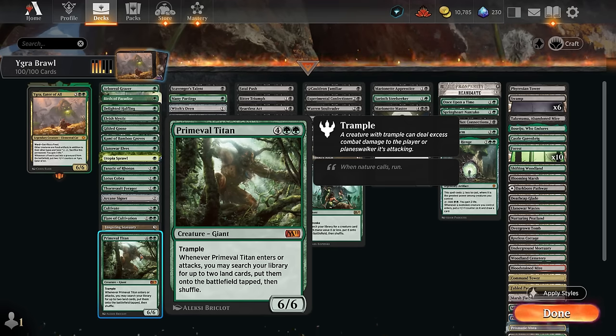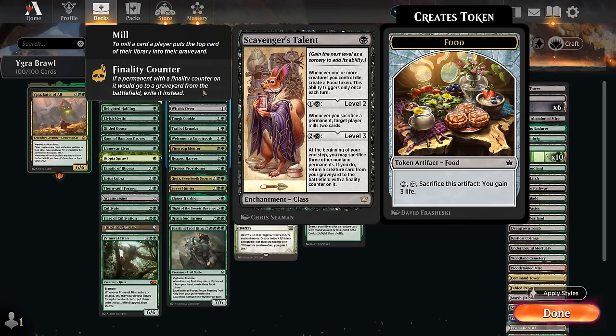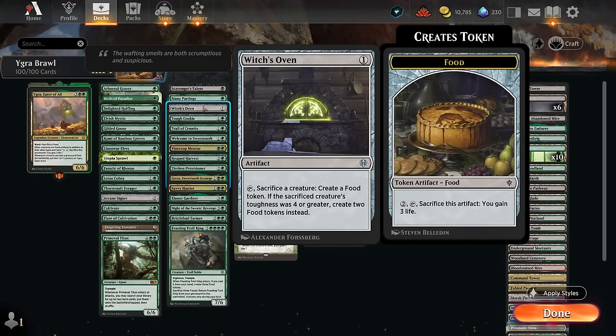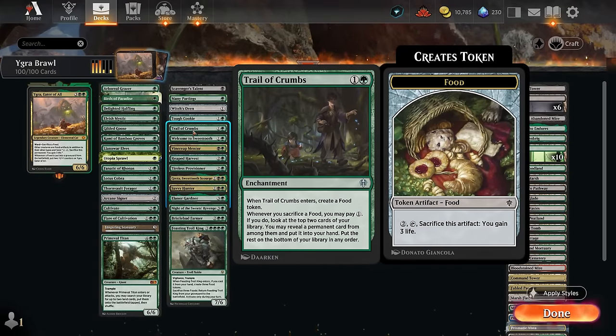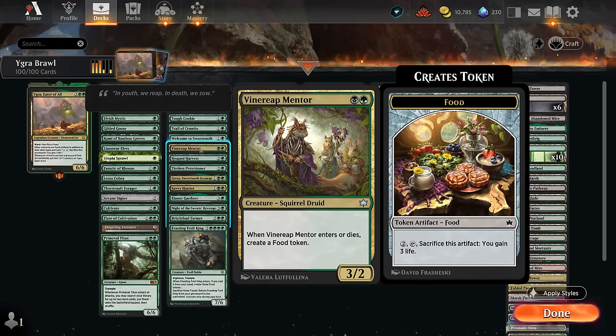Finally, Primeval Titan — since it's legal in Brawl — can find additional lands and maybe enable Landfall several times in one turn. Moving to our food cards: Scavenger's Talent can make food when our creatures die and can fill our graveyard to eventually start reanimating stuff. At level three, we've got Morbid Opportunist — and Many Partings gets a basic and makes a food. Cauldron Familiar pairs with that. Tough Cookie can make two foods for two mana. Trail of Crumbs can sacrifice food to find additional permanent cards — a nice card draw engine. Welcome to Sweettooth makes a 1/1 Human token, then a food token, and eventually gives plus one counters equal to the number of foods we control.